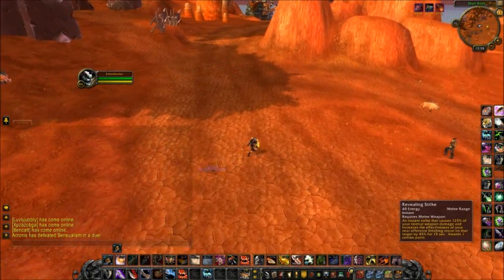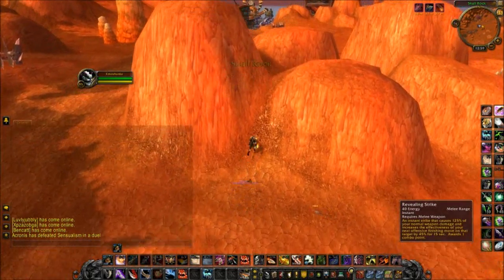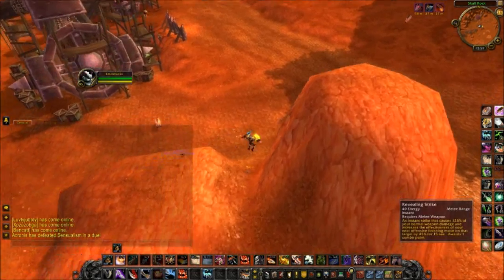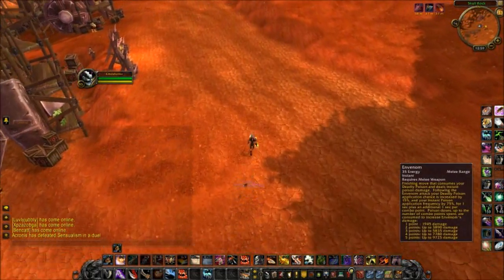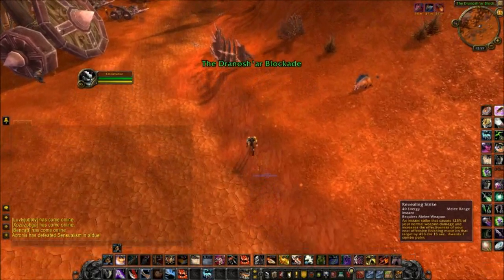The reason this can work is because of Revealing Strike. This increases my damage to the target with my finishers by 45% when I have my glyph for the extra 10%. So that's 45% extra damage on the envenom right there, which means it does 9.7k through resilience — because resilience is about 45% when you try and cap it.